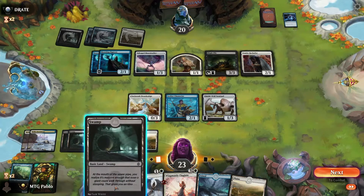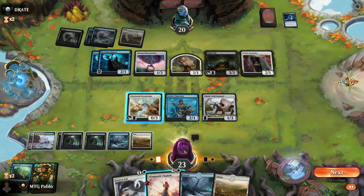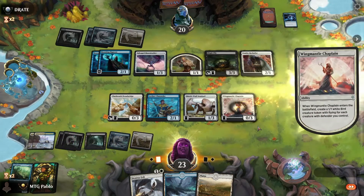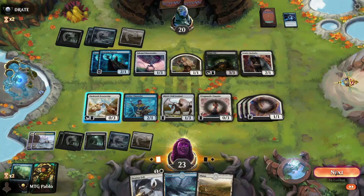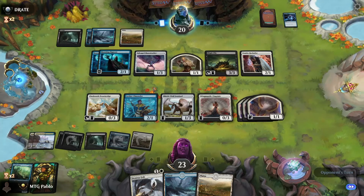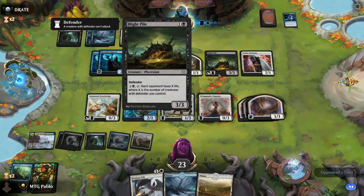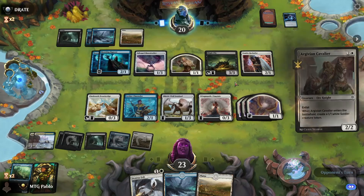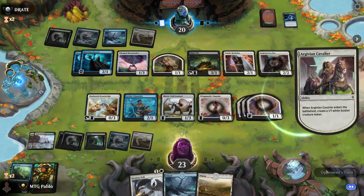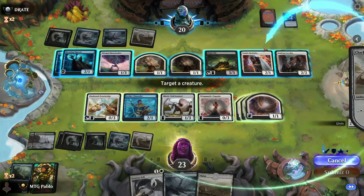Lots and lots of lands. Do I just go for it with two? On their turn we tap something, or use Destroy Evil.